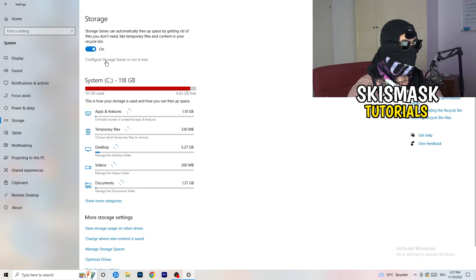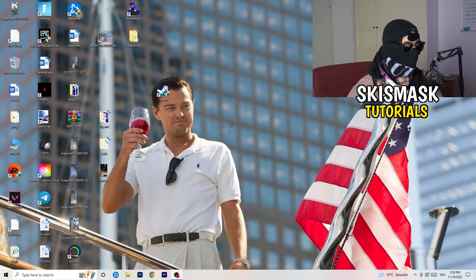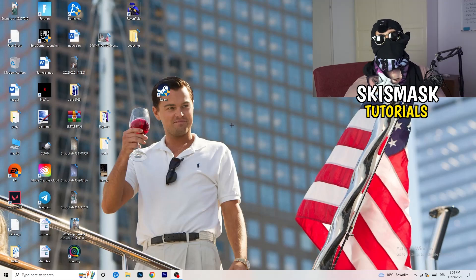Go to Storage and click 'Configure Storage Sense', then run it now. Copy my settings — I have it set to run every week, with 40 and 60 day options for files. This will delete all temporary files on your PC, freeing up storage and helping your general performance. Once you're done, restart your PC, then try to launch your game through the launcher or your shortcut.